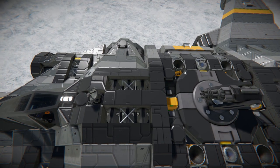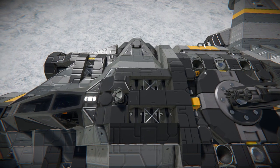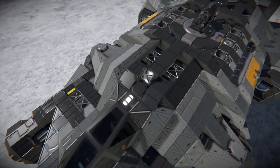Moving towards the front, there are some more blast door edge blocks for decoration, and an antenna to make sure you can never lose this ship.